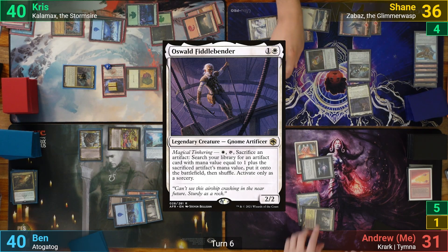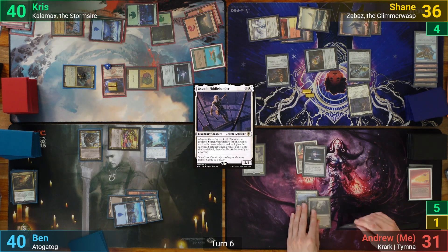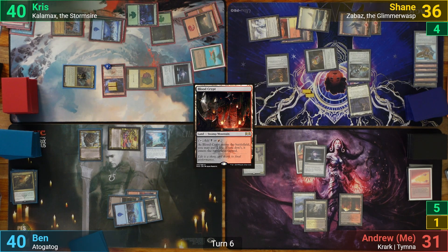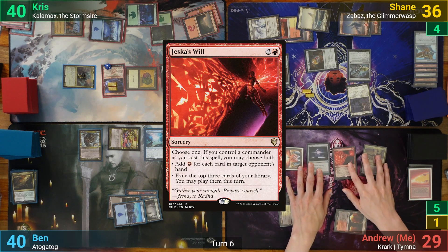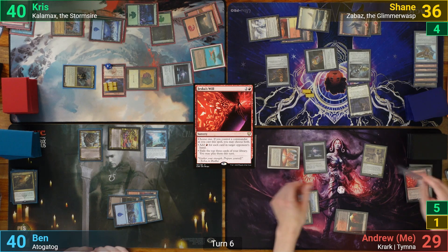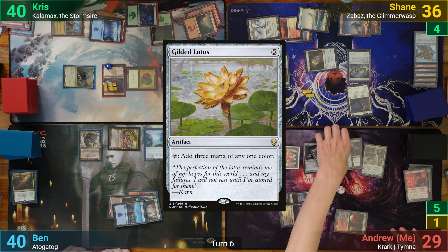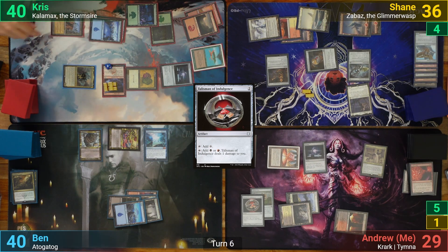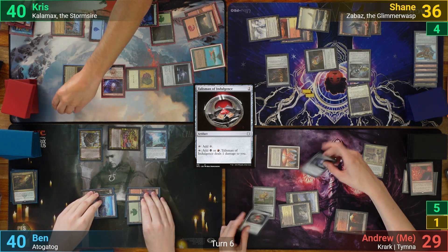With all that shenanigans over, Shane casts an Oswald Fiddlebender and passes to me. I play a Blood Crypt in my main phase as my land drop, taking 2 so it comes in untapped. I then pay 3 mana for Tymna and cast a Jeska's Will. I get 7 red mana because everyone has a full grip, and exile my top 3 cards. They're not terribly good, and I cast a Gilded Lotus and then Talisman of Indulgence. Before I pass turn, I then pay 2 mana for Krark and ship it to Ben, hoping we have one more round.